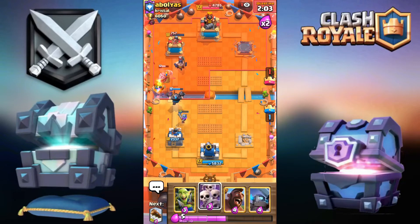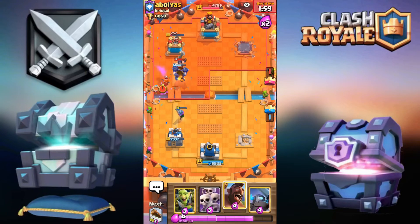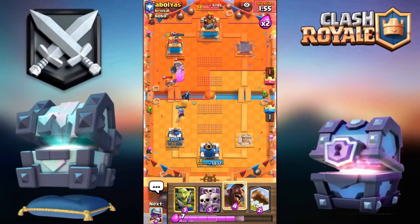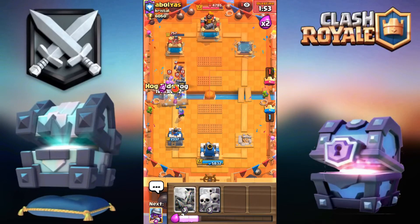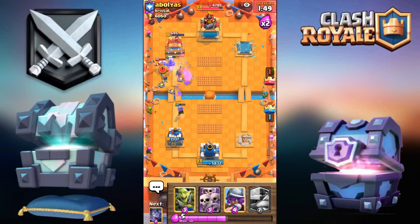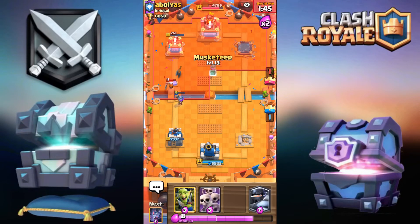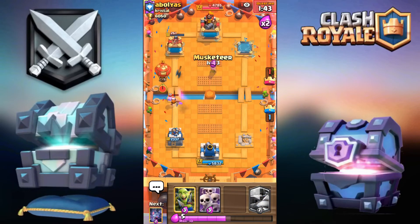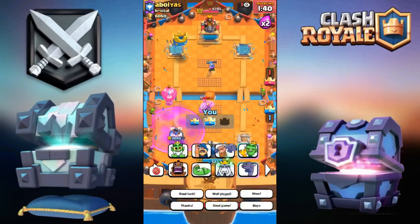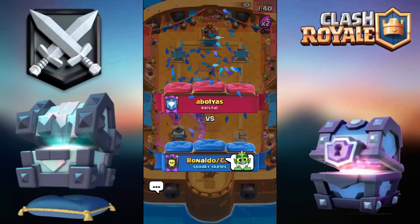Musketeer down below. Zap goes down — absolutely beautiful. He made a couple of little misplays and a log goes down. The musketeer will finish those guards. The hog only got one shot on the tower, then a musketeer dropped — one shot from the musketeer. That's gonna be good game. Well played and thumbs up Abolis. Running quite the off-meta lumberjack balloon cycle deck.